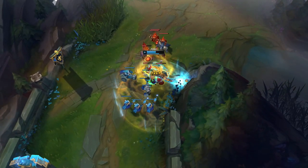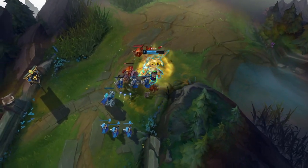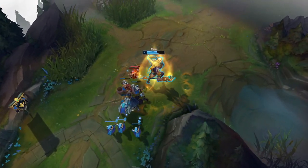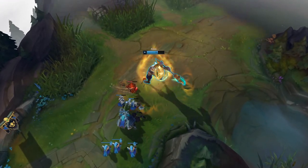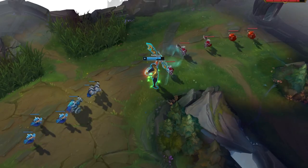As for the summoner spells for Nasus, it's quite simple — you always want to take TP and Ghost every game. Ghost makes you incredibly powerful both against bruiser and ranged matchups because once you activate it, enemies can no longer run away from you. Regardless of how hard or easy your matchup is, TP and Ghost is always going to be your main option.